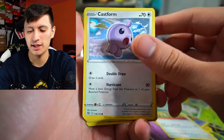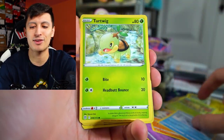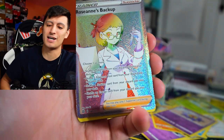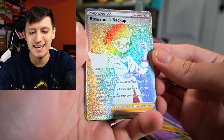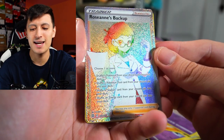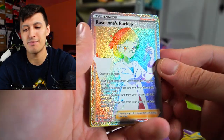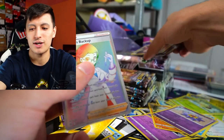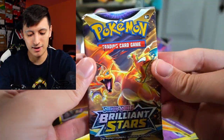I do include free bonus Pokemon cards in every single order — some cool rare holo cards, some playable cards, some Japanese foreign cards. Sometimes I do themed bonuses like a full evolution lineup. And the Roseanne's Backup full art right there is dope — Roseanne's Backup actually has a lot of potential in the competitive scene. That gives us two full art trainers so far. Stick around for the recap at the end of the video.